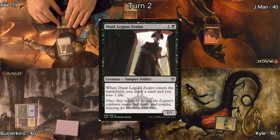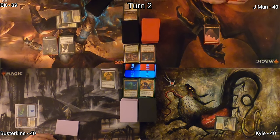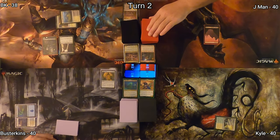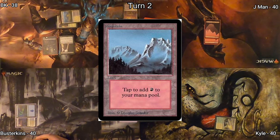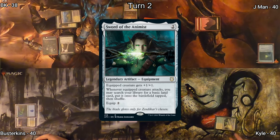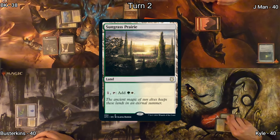I play a Dusk Legion Zealot, which triggers Edgar Markov to make me a Vampire Token. I get to lose a life and draw a card off of Dusk Legion Zealot. I pass to Jayman, who plays a Mountain for turn, followed by a Sword of the Animist. He passes it to Kyle, who draws and drops Sungrass Prairie.